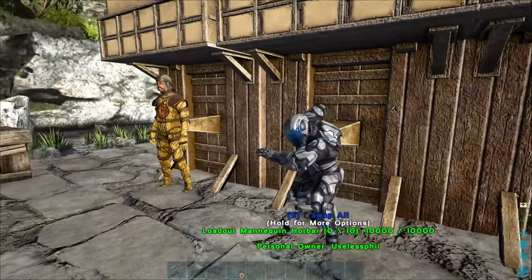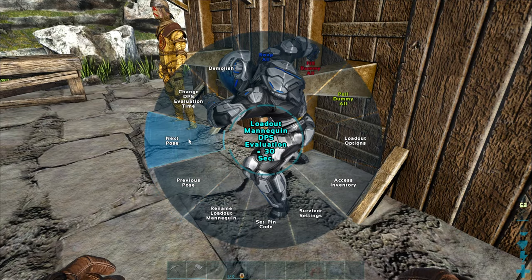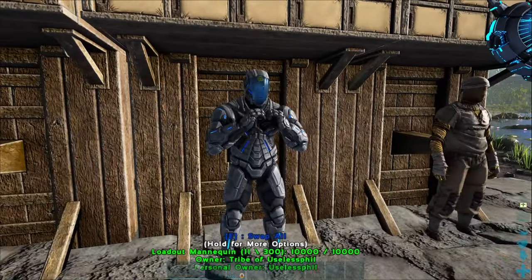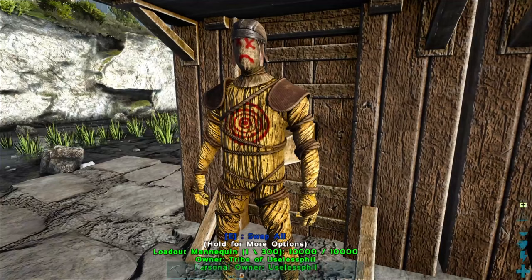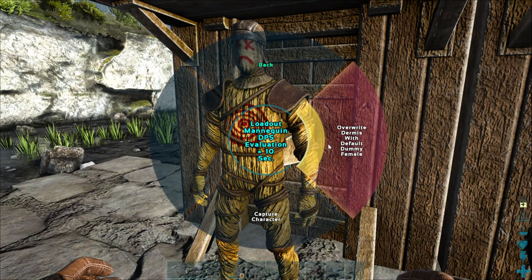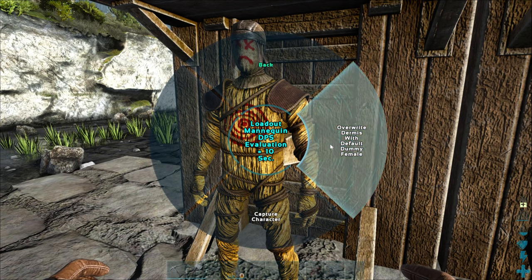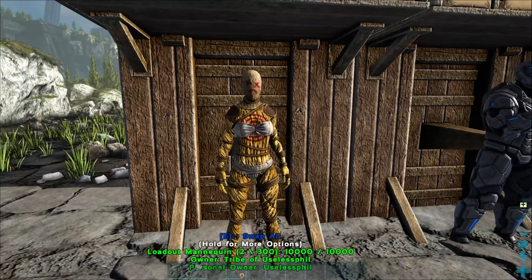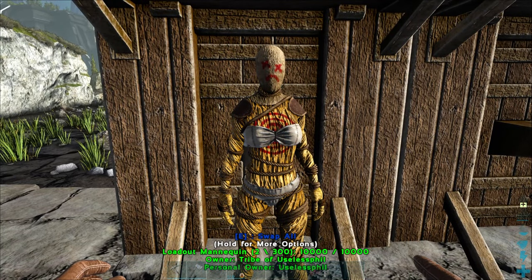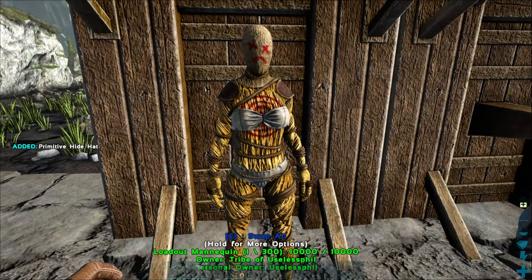You also have the option of changing the pose of the mannequin, so you can change it to something a little bit more than just a neutral — look at that, that's nice. The Loadout Mannequin defaults to a male form, but if you wish for it to be female, you can do so by changing its dermis to a female dummy, which is a weird turn of phrase. When you do so, any equipped items on the dummy will now just be in the inventory, and you will have to swap it back if you wish it to be equipped.